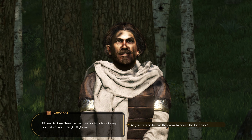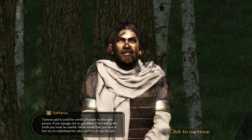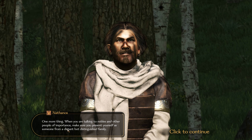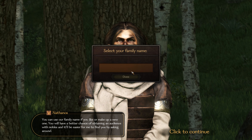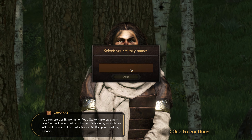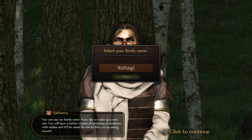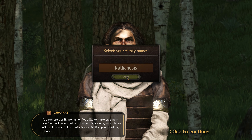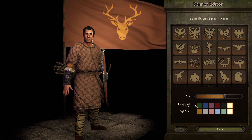I need to raise money to ransom the children. Nathanos suggests using a bronze artifact to help. One more thing — when talking to nobles, present yourself as someone from a distant but distinguished family. I can use our family name or make up a new one. I decide to call us 'Nathanosis' so I can remember his name if he shows up in logs later. Then it's time to choose a clan banner.